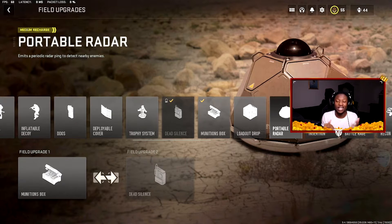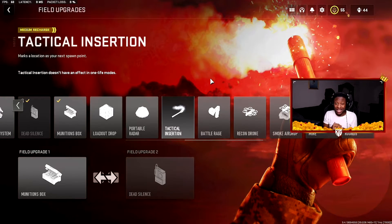Another field upgrade that's pretty good is Tactical Insurgent — but I think it's only really great if you're playing Invasion. Invasion is one of the top game modes people play to level up weapons faster. You spawn in, pop the Tactical Insurgent, throw it down, and you spawn right there. It marks a location as your next spawn point. Put it down in a building or corner in the enemy spawn and even if you get sniped from across the map, you spawn right back there.